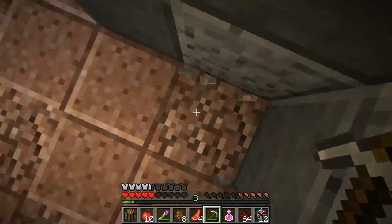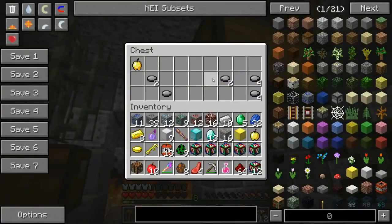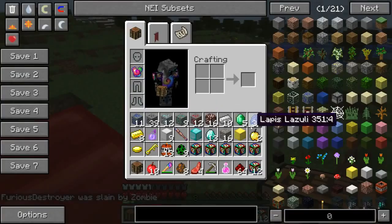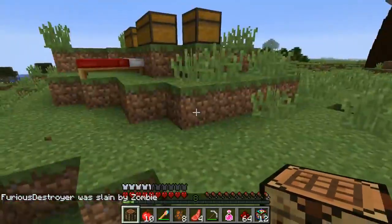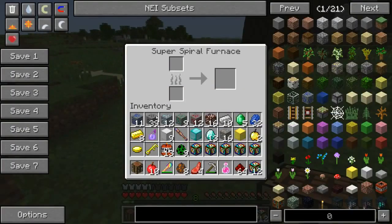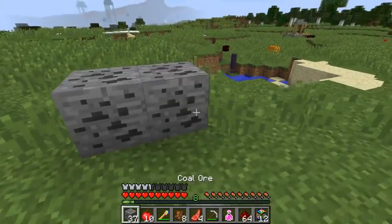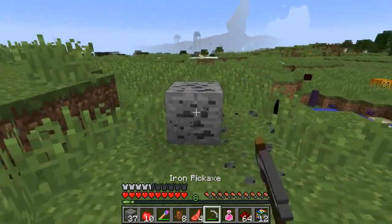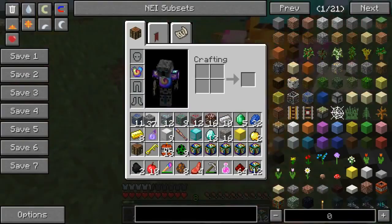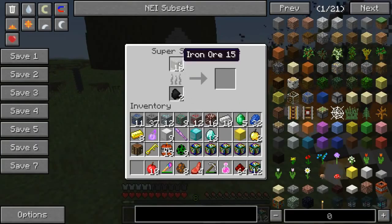Jen finds a key and golden apples in a chest but couldn't grab everything before mobs killed her. Pat gets boots of flame from the dungeon — they burn the ground when you walk. He accidentally lights a sheep on fire and can't even look. He tries to make a ring of fire but it doesn't work.